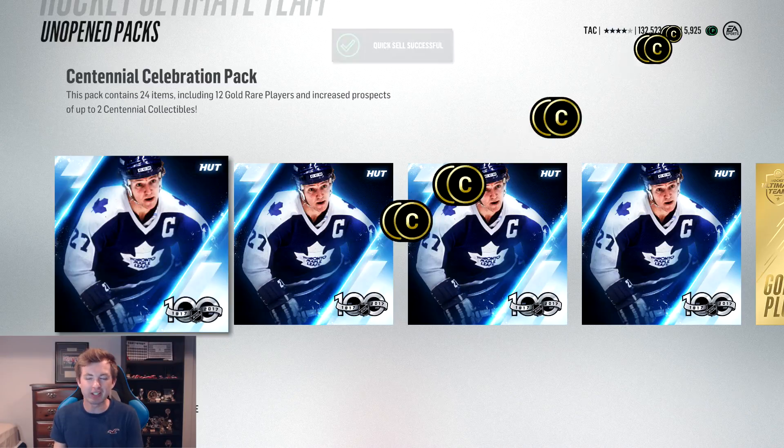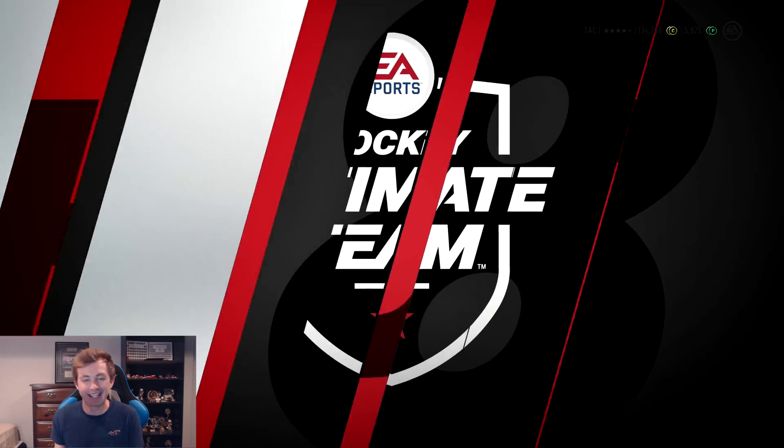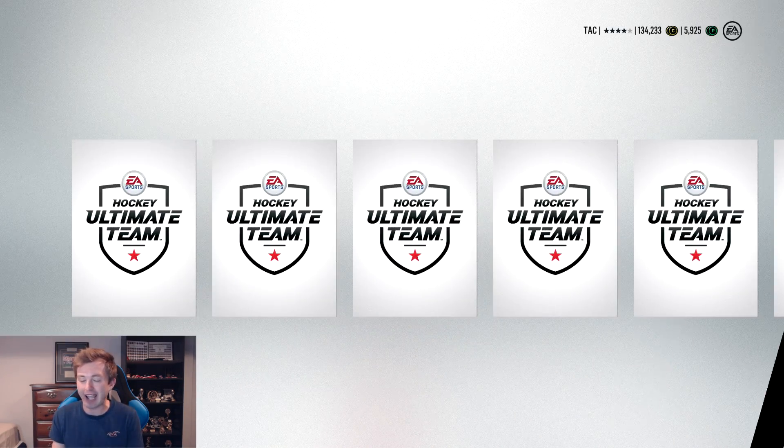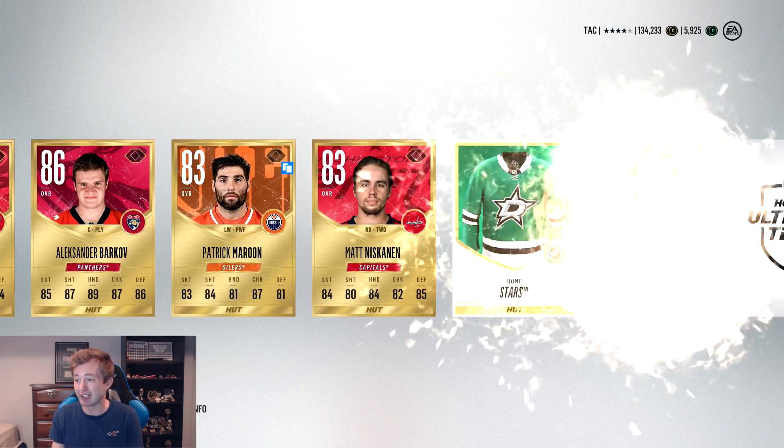I love how I pull a Phil Kessel and I'm just like, eh, that's alright. But I mean, that's just how good our pack luck has been. I still can't believe it. These packs. I guess I need to get a Crosby or McDavid — I think that's the only way to top what we've had, pretty much.